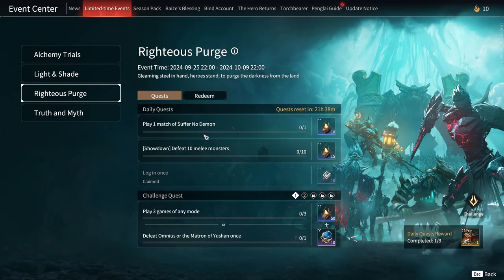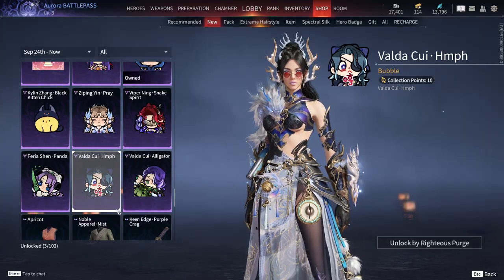We also have the final event which is connected to Showdown mode, where in addition to the usual items, you can get this adorable emote for Valda Cui.